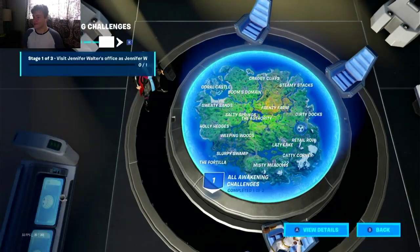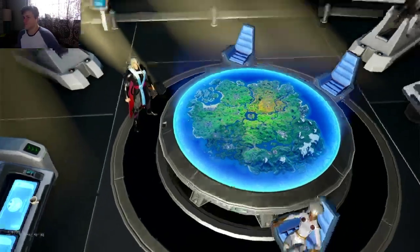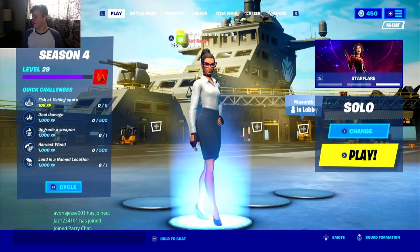That's the first challenge here. These items are in Jennifer Walters' office, as Jennifer Walters was found in Retail Row. So we're going to go ahead and get into that.